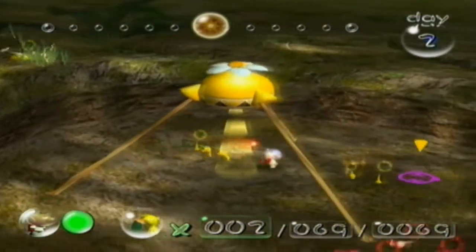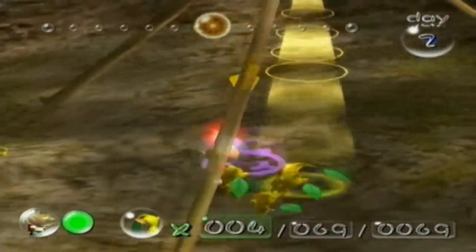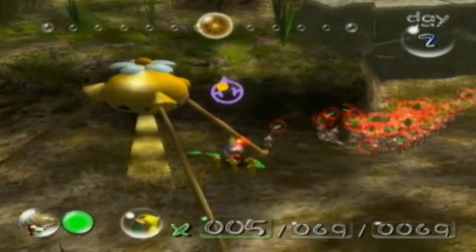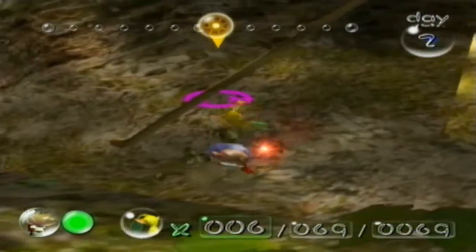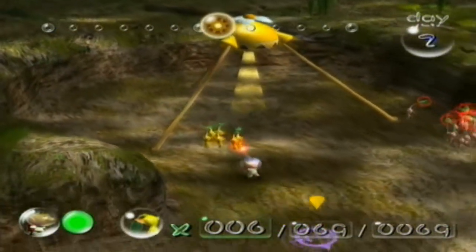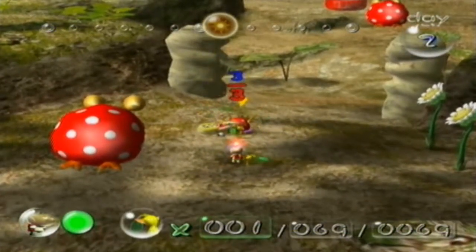As I was saying earlier, these yellow pellets are different from the red ones. Because if you bring one yellow pellet into the yellow onion, it will produce two yellow Pikmin. If you bring a red pellet into the yellow onion, it will only produce one yellow Pikmin. So if the pellet matches the color of the onion you bring it into, you will get more Pikmin from it.